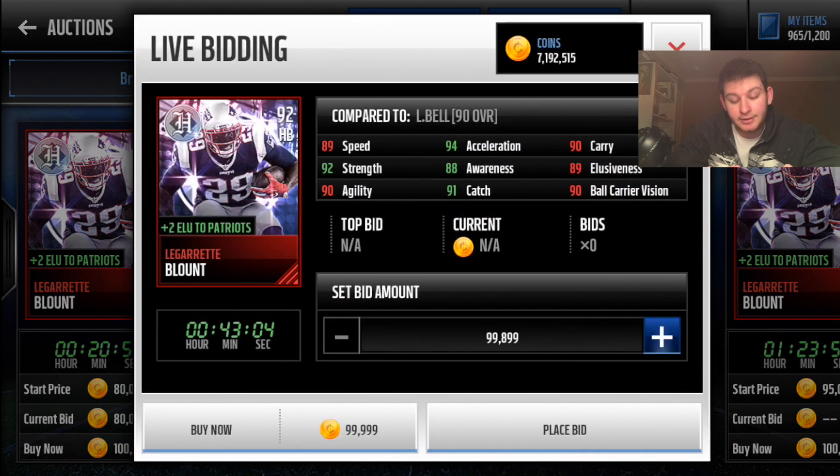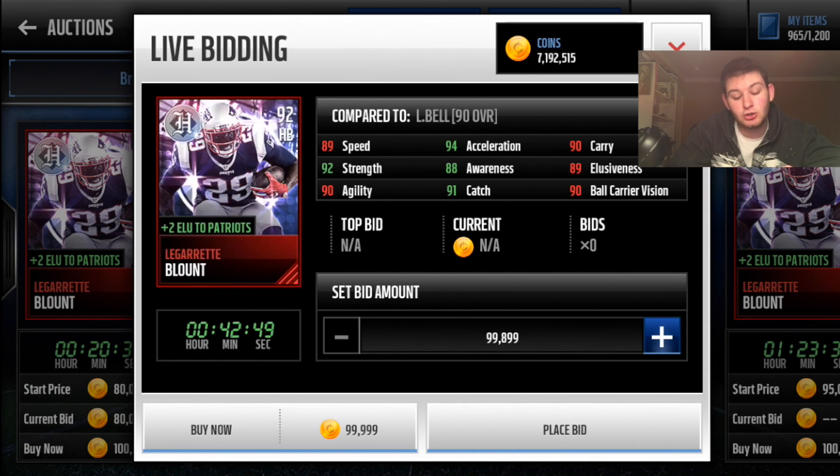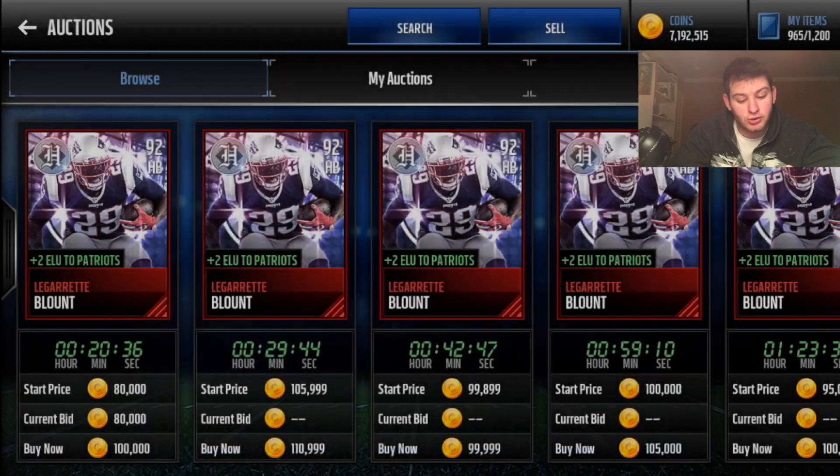Blount has 89 speed and plus two elusiveness — that gives him 91 elusiveness and 92 strength, so he's going to be bulldozing over everyone.